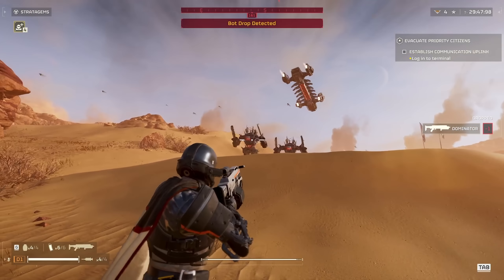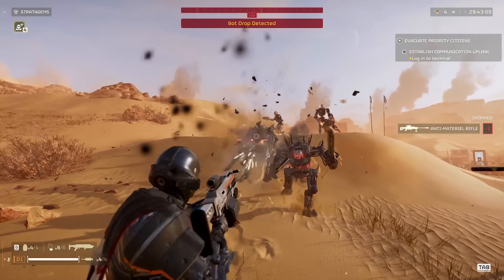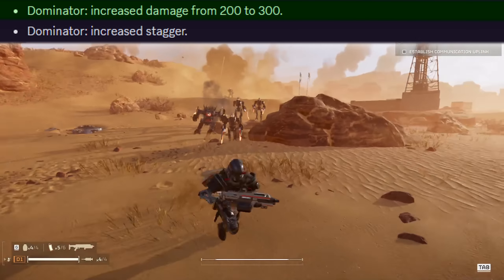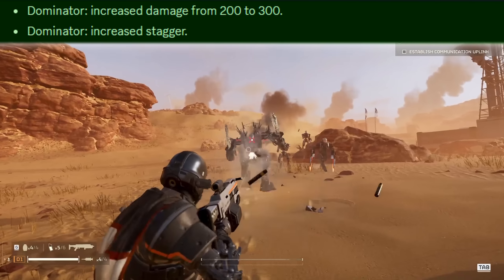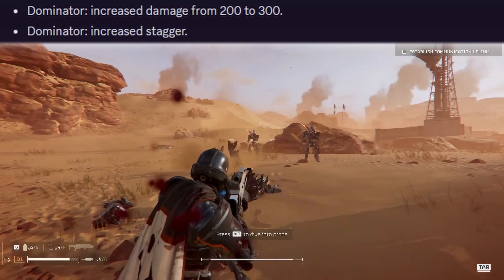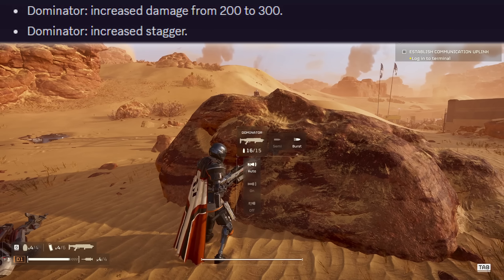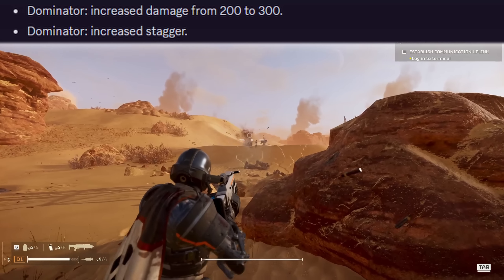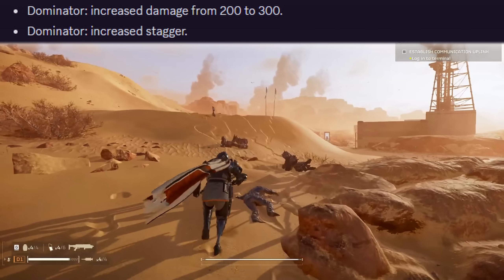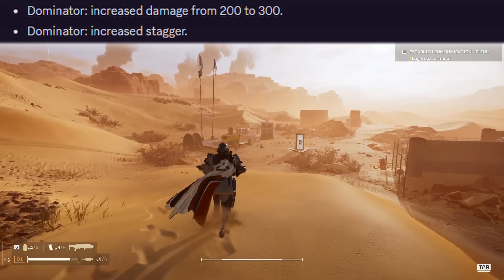My favorite buff and probably my primary weapon now: the dominator has had its damage increased from 200 to 300 and has bonus stagger. This is a beast now — truly a force to be reckoned with. The dominator is definitely probably top five best weapons now. It's genuinely super powerful and I think a lot of people will have a lot of fun with it.